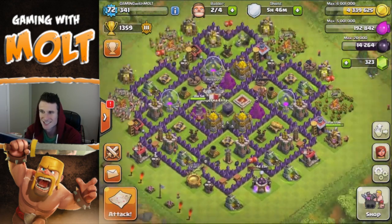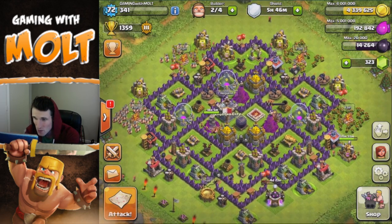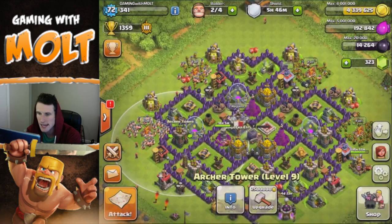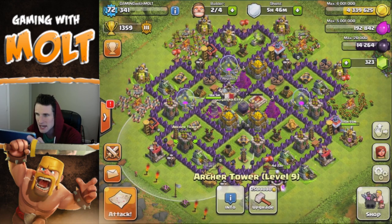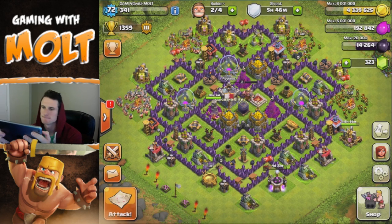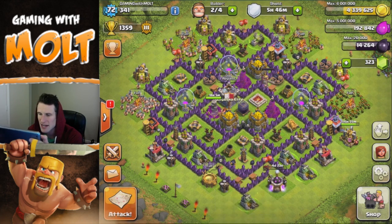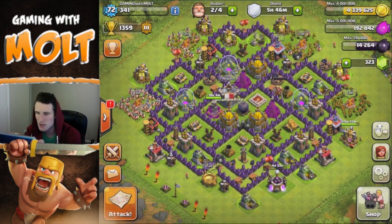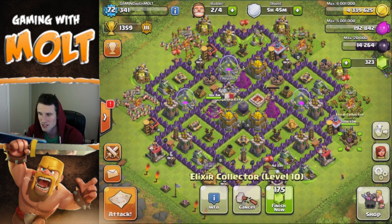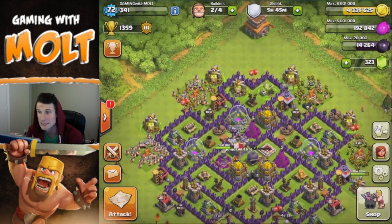That took up the majority of our elixir, but we do have four million gold left — we could even upgrade our town hall with that. What I definitely want to do today is upgrade some cannons and archer towers. All our archer towers are at level nine. One cannon is already at level ten, so it's maxed. The wizard tower will be done in 18 hours, and the elixir collector in 15 hours. We'll farm a bit more and then do another upgrade episode.